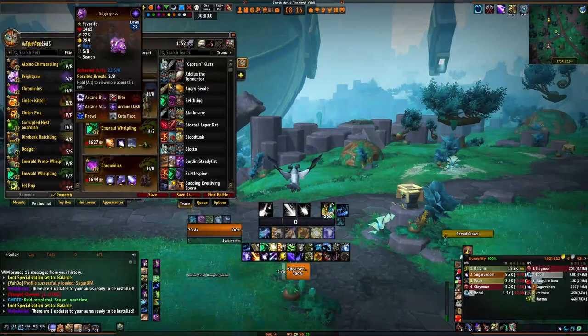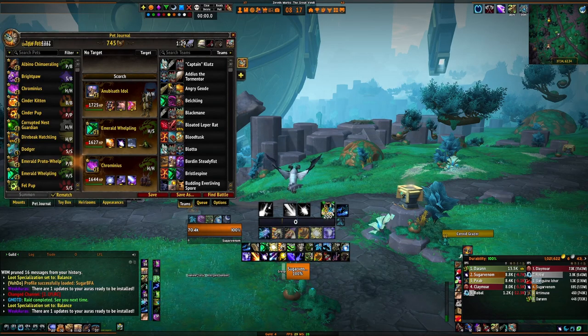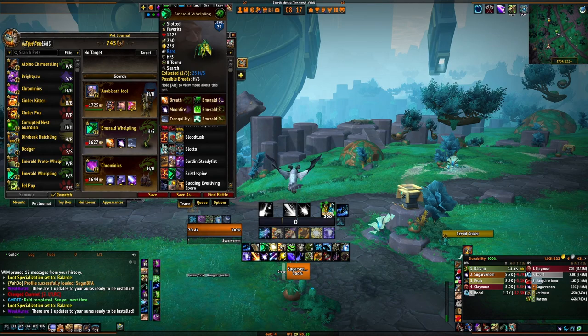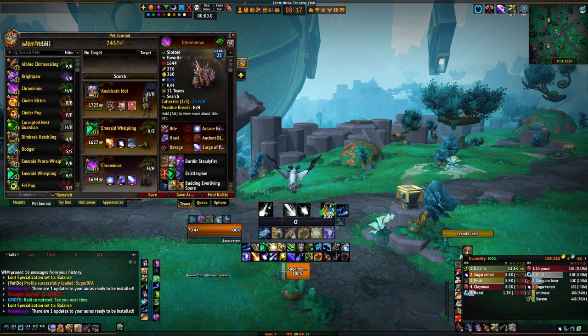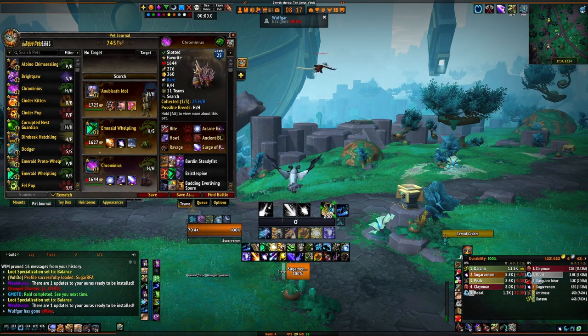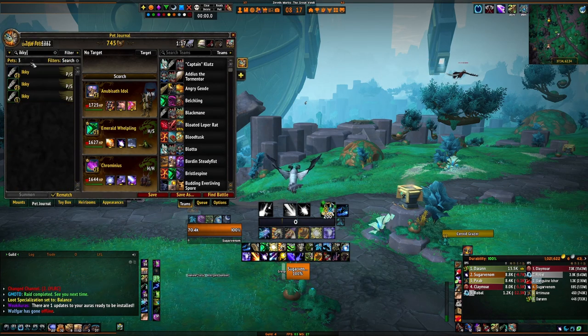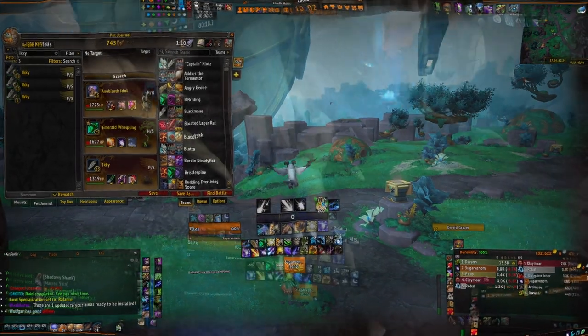Before we begin, you should have a team of level 25 pets. These pets are not capturable with level 1 pets. I like to use Anubiseth Idol, Emerald Whelpling, and Chrominius. The idol in particular can pretty much solo most wild pets and live through capturing the one you want. These can usually be found on the auction house at max level. Icky is also a great alternative at the end of this lineup.